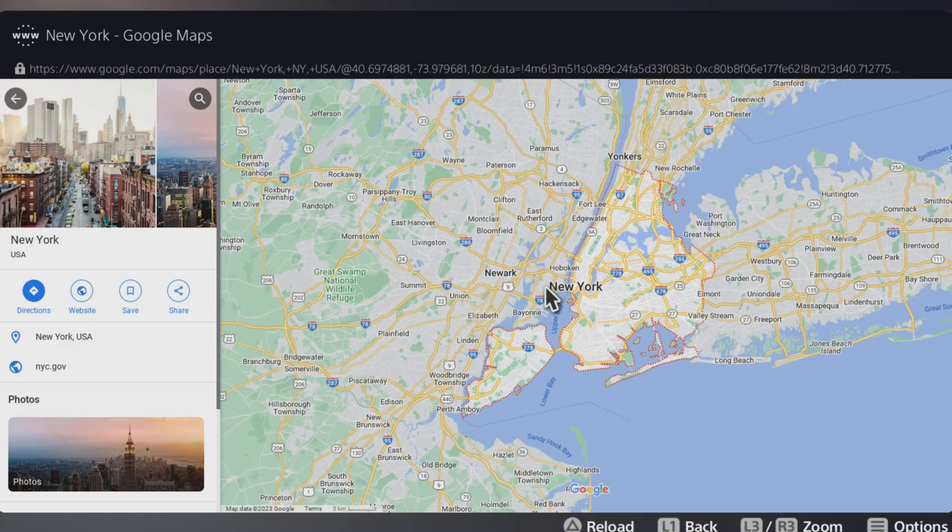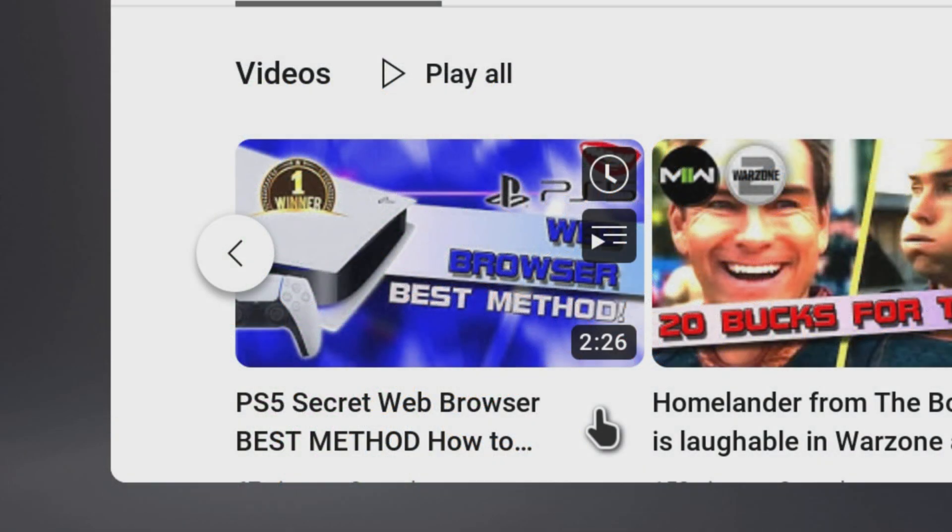Hello, my name's Vinnie Voodoo, and if you're watching this video you're wondering how to get Street View to work in Google Maps on the secret web browser on your PS5. If you've not actually found the secret web browser, do not worry — I've made a video and it is the simplest method to get to the web browser on the PS5: five easy steps. I'll link to it in the description.